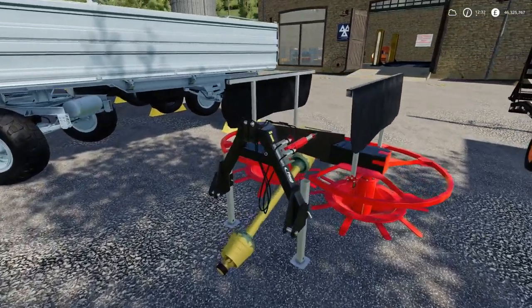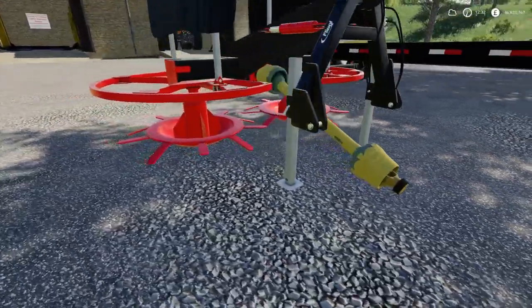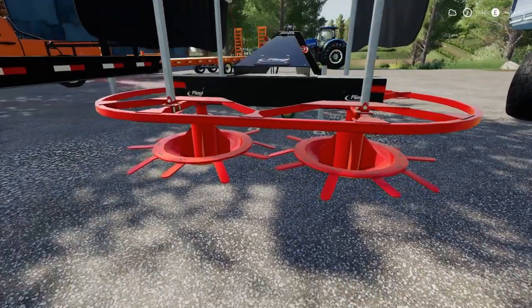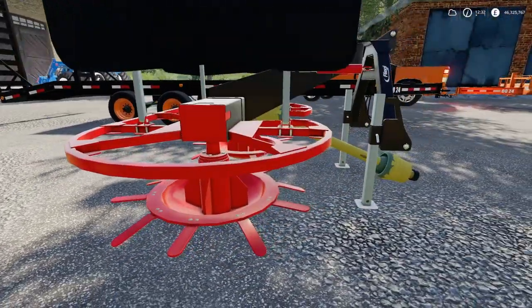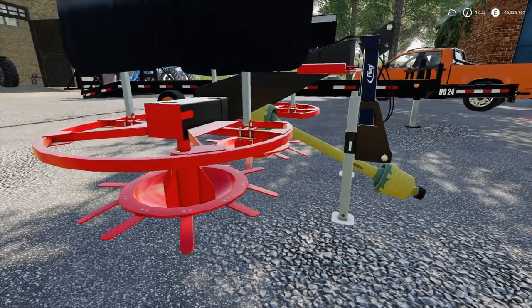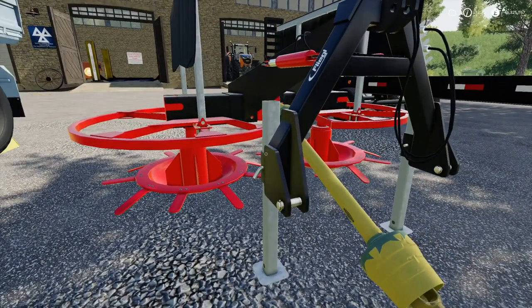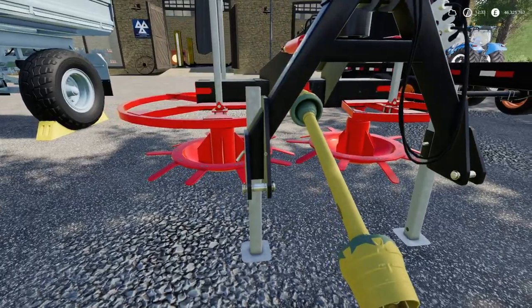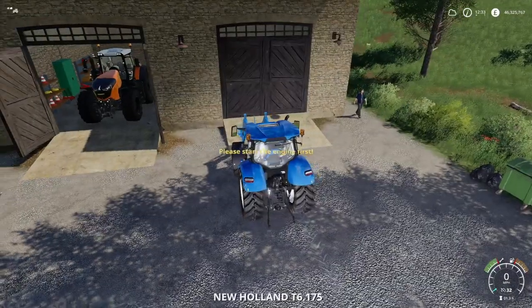Moving on, we have the Flegel Duo. Now this is a silage spreader which I haven't seen one of these before. I think there might have been a mod for FS17 but I haven't actually used one before. This little bad boy will cost you four grand and it's 204 pounds to lease - not too expensive. Six slots, and it spreads three meters wide with a working speed of three miles an hour. We'll put that to the test shortly.